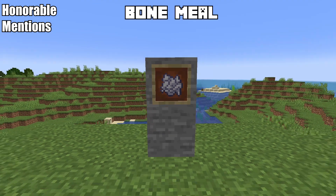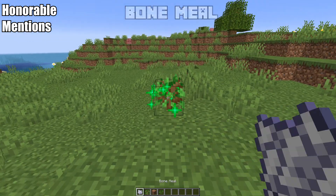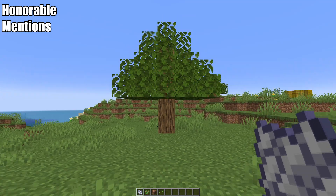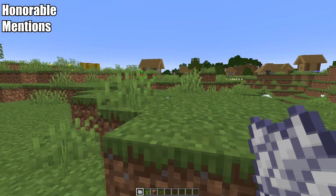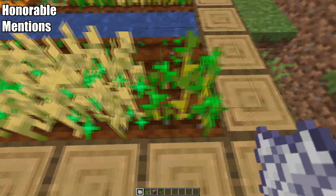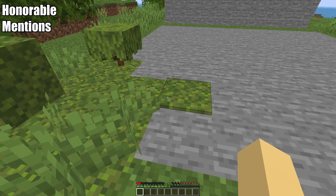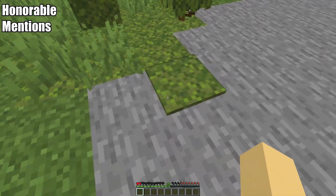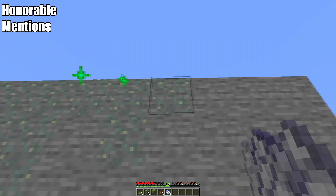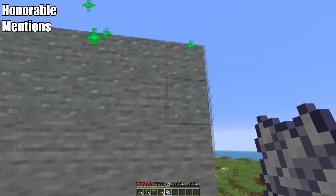Before number one, here are today's honorable mentions. First, bone meal: previously it was really only used to speed up the growth of items — making trees or crops grow faster. Now you can use bone meal to force new blocks to spread, like glow lichen and moss. Just place it on the block and it will keep spreading, letting you make your own manual farm for moss and glow lichen.